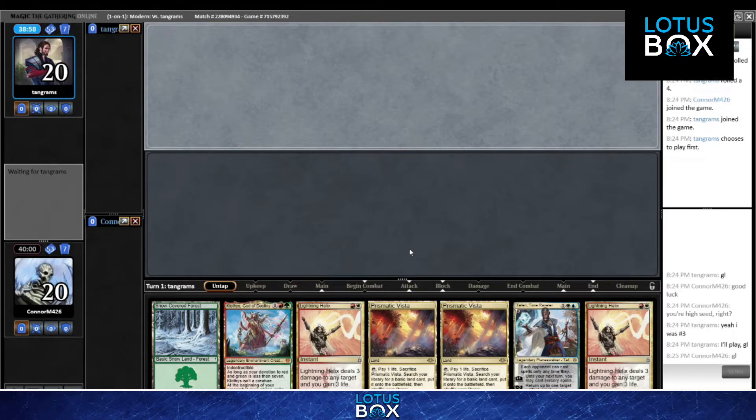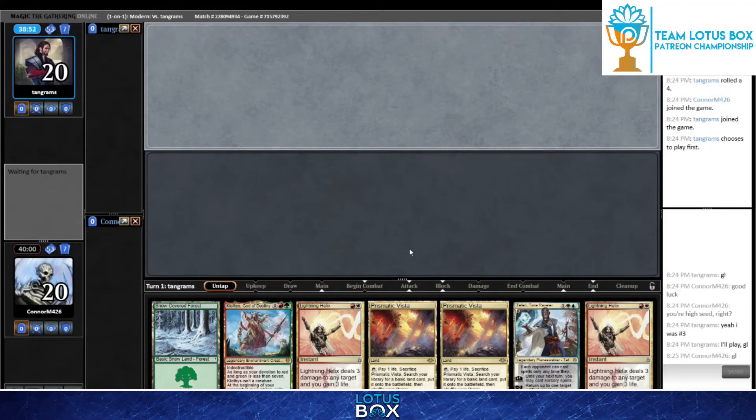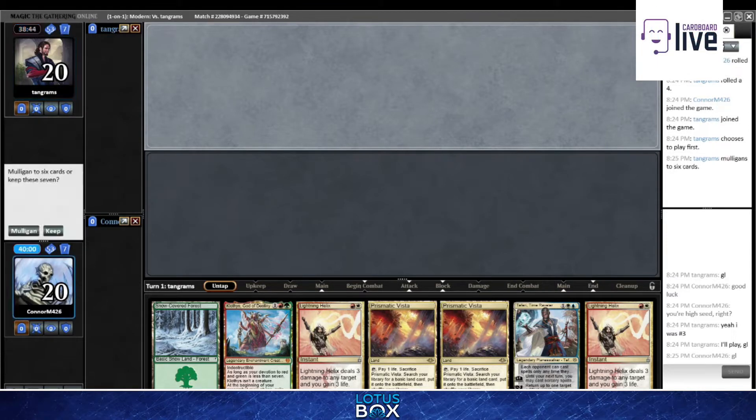We see Conor has access to Klothys, which is a card we've really liked in Modern all week. In an Uro mirror, that seems excellent. We did not see any copies in Will's list - I think Conor's deck is a little different. Tangrams is on the play here with the higher seed.